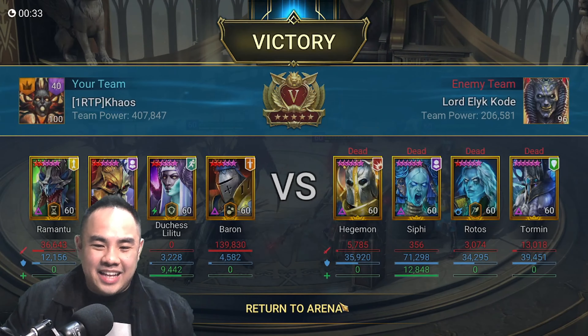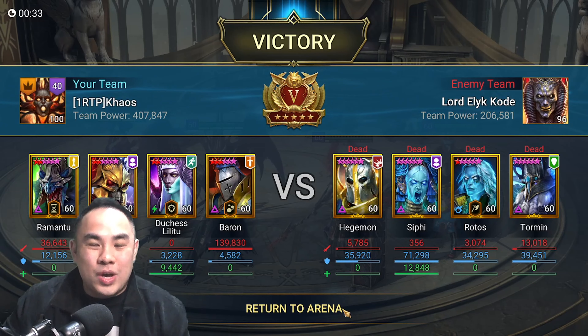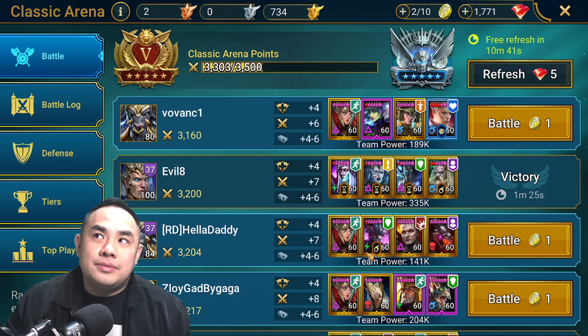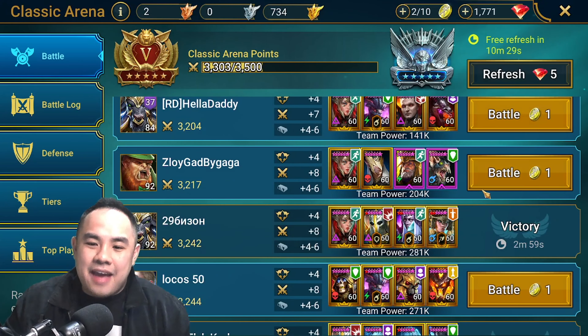Ramantu just goes ahead with any nuker that can do a one-hit AoE. Trunda will do two hits; Leorius has a one-hit and two-hit AoE; Half-frag is subjective. These are the typical top-tier nukers you can pair with him.